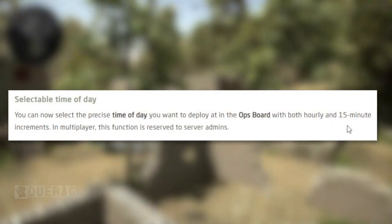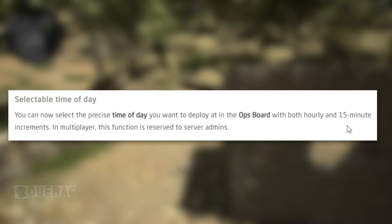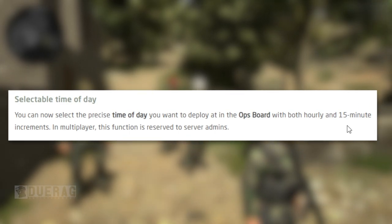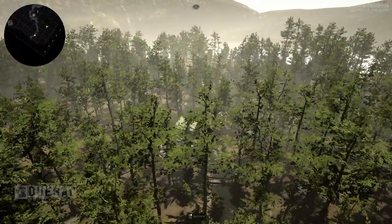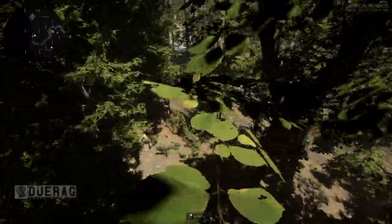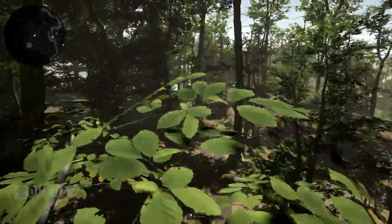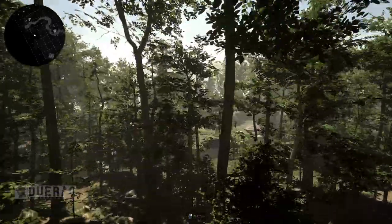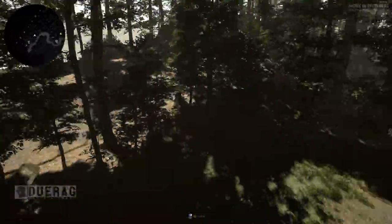Selectable time of day: you can now select the precise time of day to deploy in the op board with both hourly and 15-minute increments. In multiplayer, this function is reserved for server admins. Moving on to maps: Creek is set in a woodland area with structures, ruins, cabins, and shacks scattered around the perimeter, with Eppony Creek running from one end to the other. A house was added to the side of the map to give more cover. Creek is playable on Terrorist Hunt, Deathmatch, Team Deathmatch, Team Elimination, and Last Man Standing.